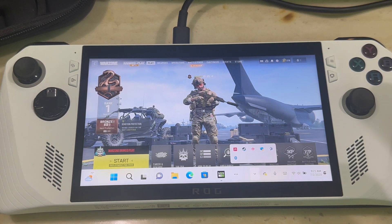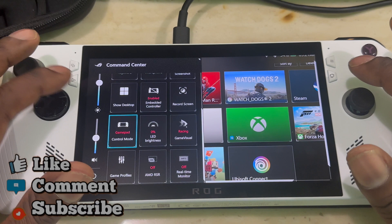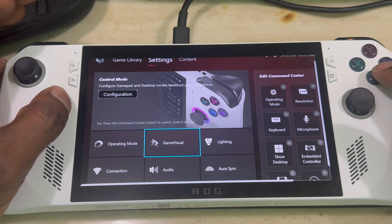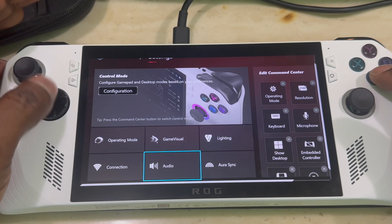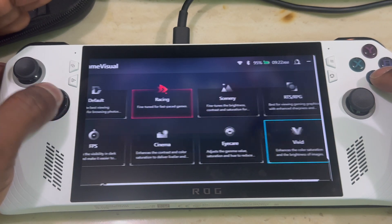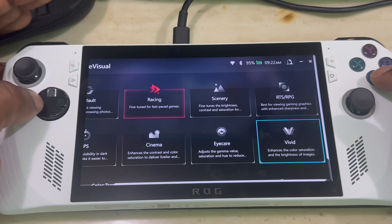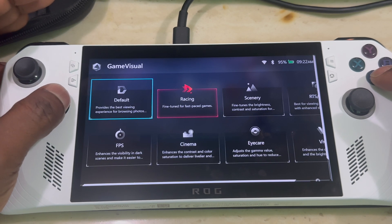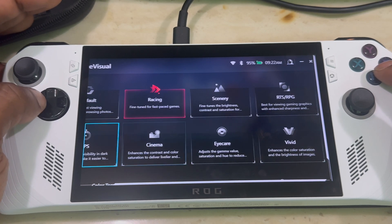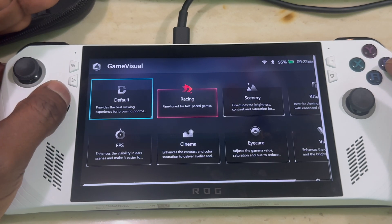So this is going to help you out. If you go to Armoury Crate, they have an option in settings called Game Visual, which includes vivid. Under Game Visual they have options like vivid and racing, which kind of changes the temperature of the screen. But this is not really an in-depth experience — it doesn't give you full control over every single thing. So you could go with this if you want something simple, one-two and that's it.